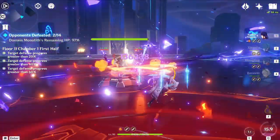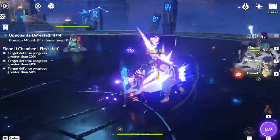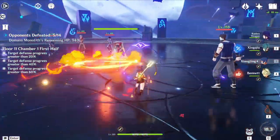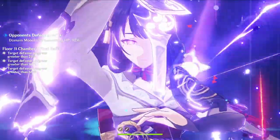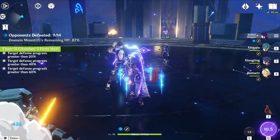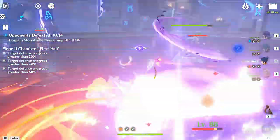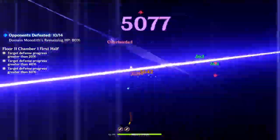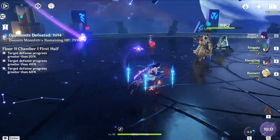This is Floor 11, Chamber 1. It's not really that bad — it's just Treasure Hoarders and Aramites, nothing special. The second chamber has two Metachurals and then one Electro Lolachurl. If you have an Anemo support like Venti, Kazuha, or Sucrose, this stage is just an easy three-star win. But since I ran a Raiden team, I could just one-shot these guys anyway, so Anemo support doesn't really matter much when you can kill everything in sight.